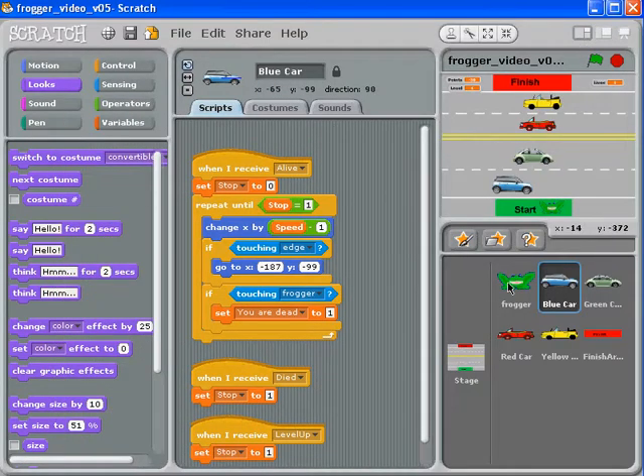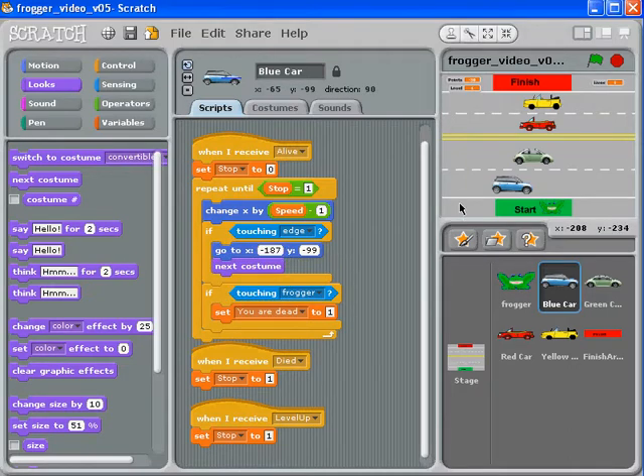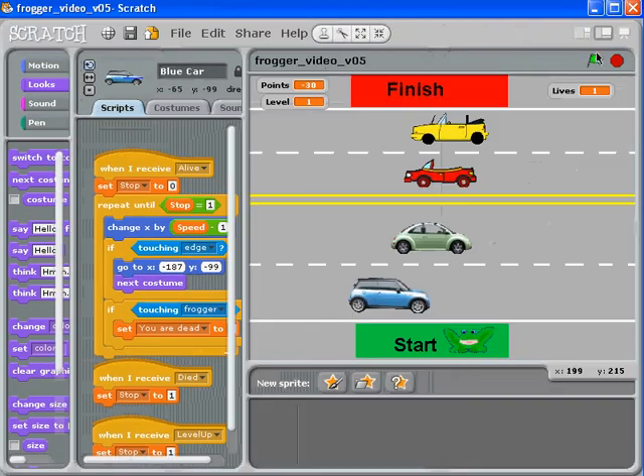For my blue car, where would I change the costume? It would make more sense if it drove all the way over and then in that process of teleporting back — I could throw in a 'next costume' block. After it goes to the teleport location on this side, it changes its costume to the next one. What a great idea!